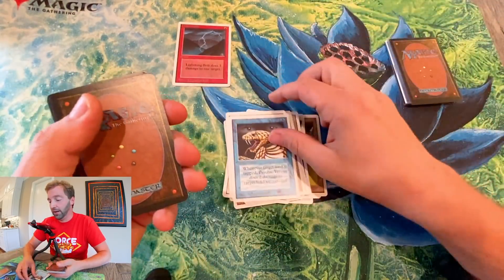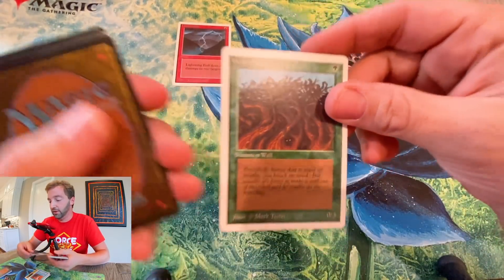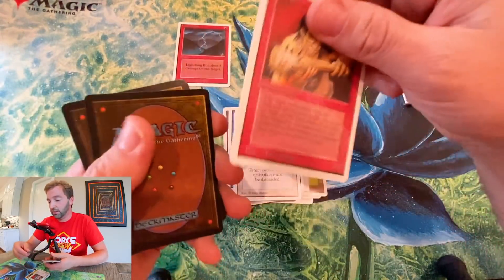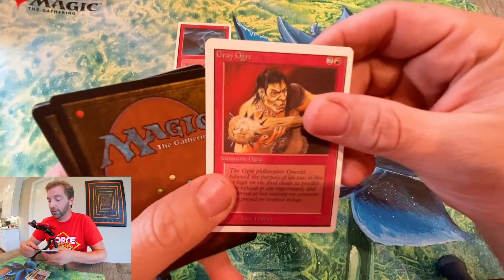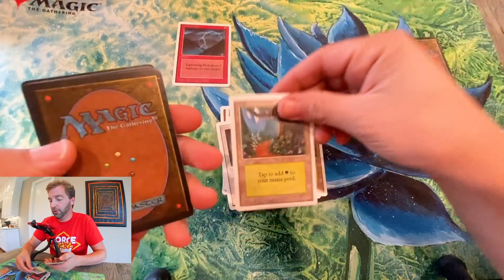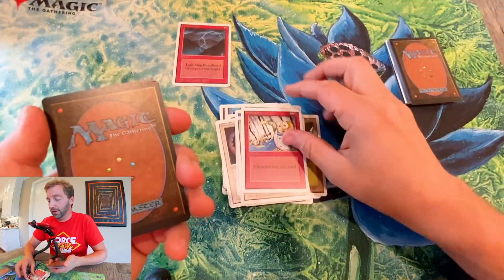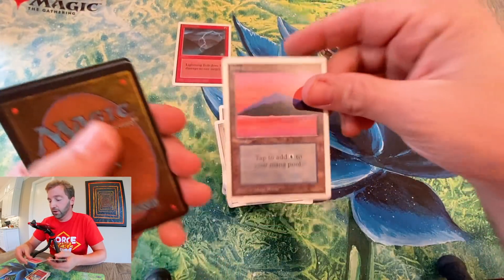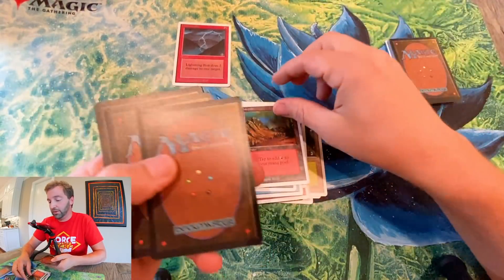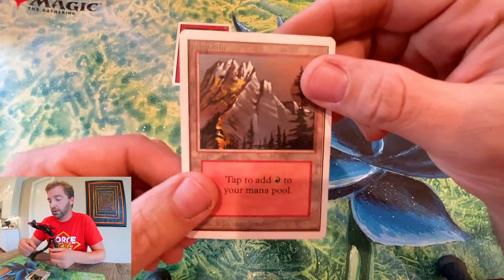Disenchant. Did I get a Wall of Wood and not tell you? Wall of Wood — how dare I? Gray Ogre. Flight. Island. Island, Forest. Holy Strength. Stone Rain — what a good common. I love that card. Island. Sea Serpent. Giant Growth. Mountain. False Orders — don't believe them. Circle of Protection Black. And Mountain.